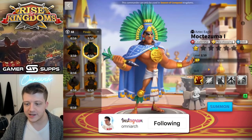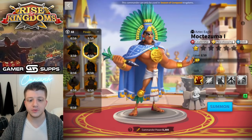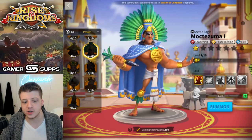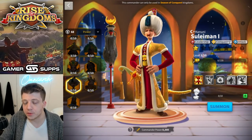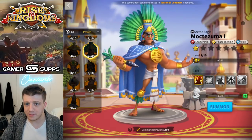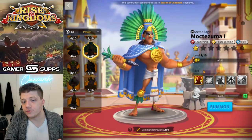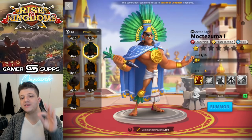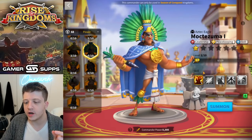I don't think I've ever seen Moctezuma in the open field. He's just not a commander that's worth it when you can pick which commander you get. Each time they introduce new commanders they're just better than Moctezuma — they just released Suleiman who, while not super impressive, is definitely much better. So you've got plenty of options in the leadership Mightiest Governor commander field where Moctezuma is pretty much never going to be picked.